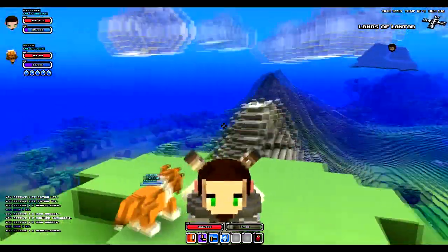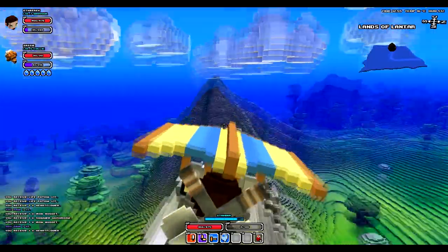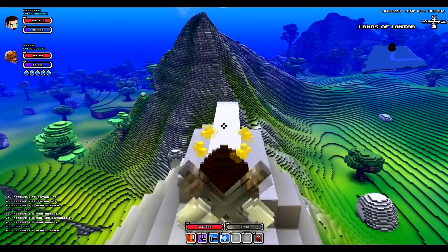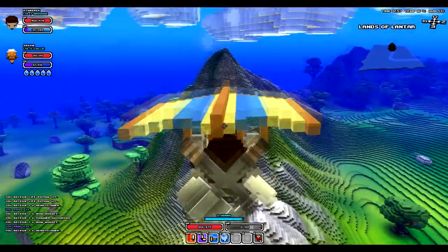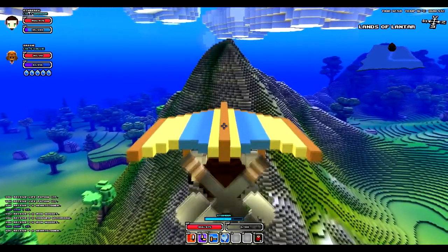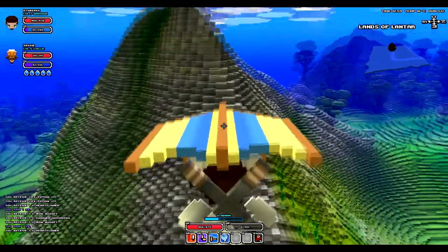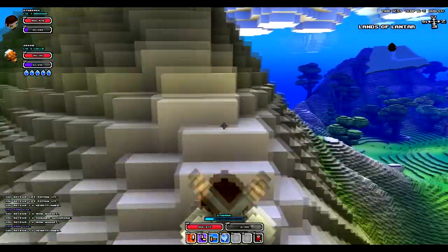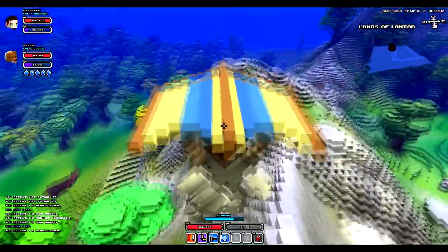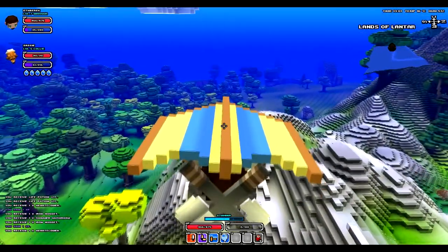I'm going to show you something I didn't know - you can press space to extend the distance that you're going with the hang glider. That's actually really good. I didn't know about that at first, but now I'm much happier with hang gliding, and it allows me to do crazy stuff like this. I'm probably gonna bust into this mountain though. Making our way over here - we're about to go into the desert.